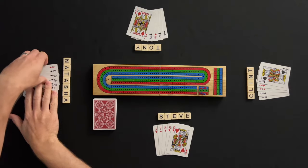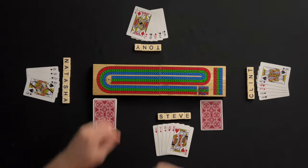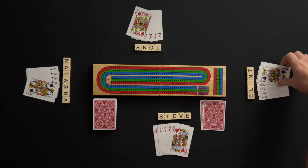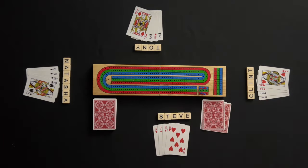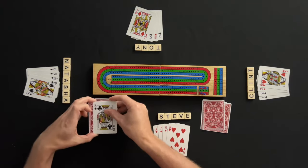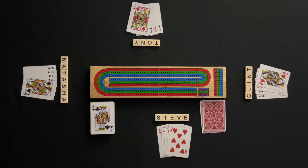Before the pegging phase begins, each player will discard one card face down to the dealer. These four cards form the crib that will be scored later in the game. After the crib is formed, the player left of the dealer will cut the remaining deck. The dealer takes the top card from the cut deck, which is placed face up and is known as the start card. Players use this card when counting their hands and for the crib. Once the start card is set, the player left of the dealer will start the count for the pegging phase.